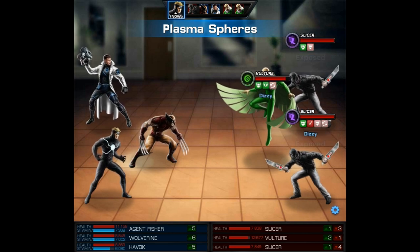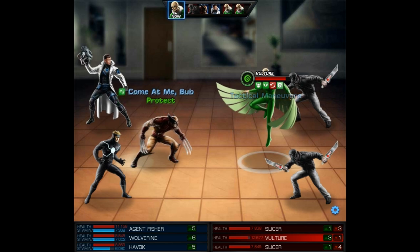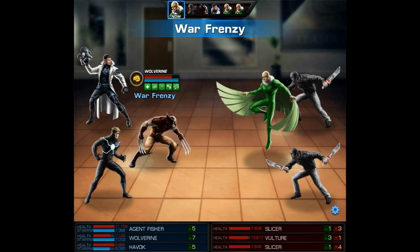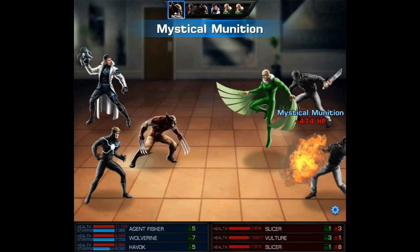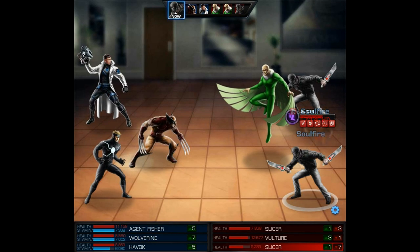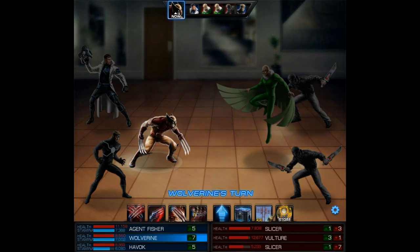We're basically going to use Havoc to do some major damage and produce some overkills. We start the battle out with Plasma Spheres, which will place Exhausted as well as a number of debuffs on all the enemies. Then it's gonna be Vulture's turn as well as a Slicer, but first it looks like Wolverine procs the Best There Is, so we're gonna use a Mystical Munition to go ahead and remove Tripping. As you may know, Tripping is a really annoying buff and it lowers damage greatly against those enemies.